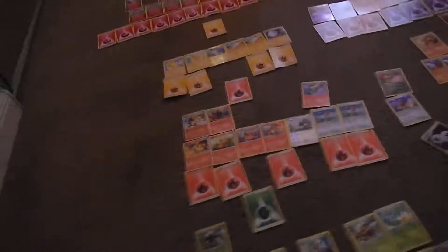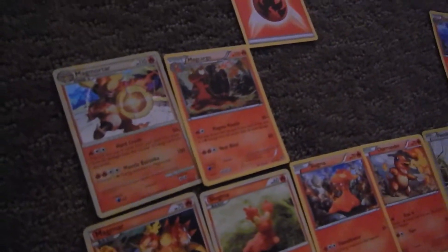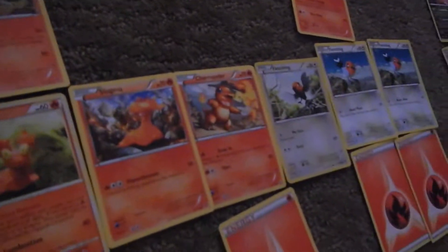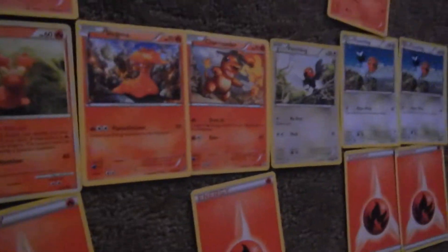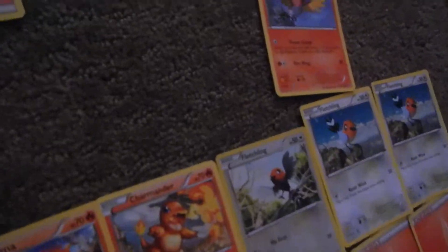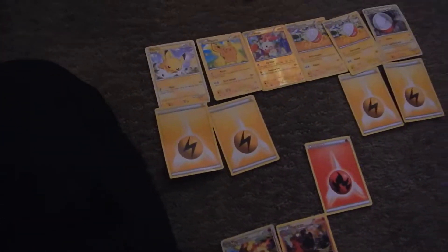Now let's go to my Fire-type Pokemon. I have Magma, which I have the evolved Magma, Magmota, Slugma, and the evolved Magalka, Charmander. The three Fletchlings aren't Fire, but the only reason I put them there is because I have the evolved Fletchindle right there.